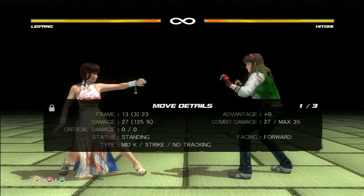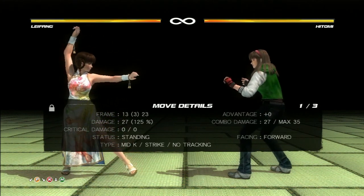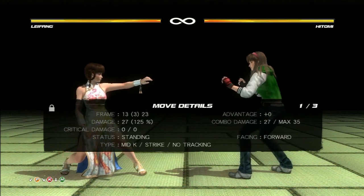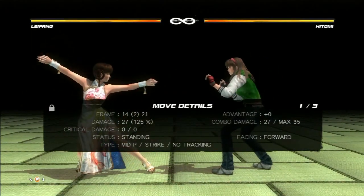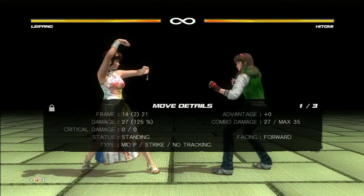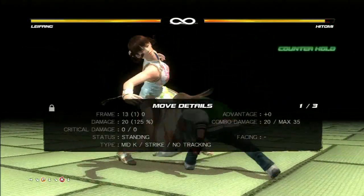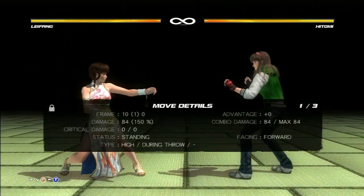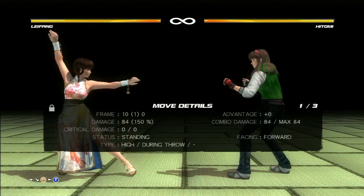Most stuns cannot be fully staggered out of, so you will need to hold sometimes while stagger escaping, and if you read that your opponent will throw you, attacking out of stun works well too. I will demonstrate that using Leifang's down-forward punch, which will cause a deep stun or counter hit allowing Leifang to fluently attack no matter how fast you slow escape. If you read that they will throw you because they think you're going to hold out of stun, stagger escaping and attacking out of the stun works like a charm.